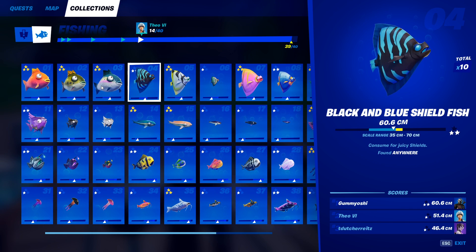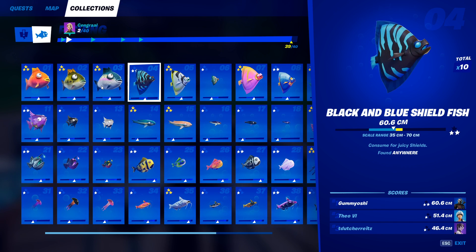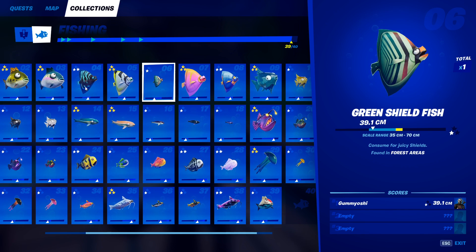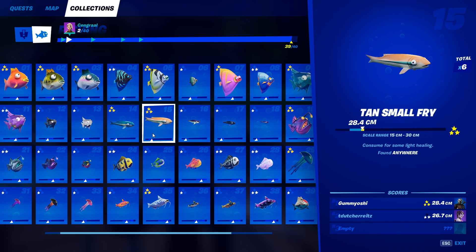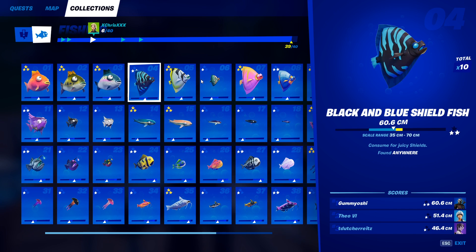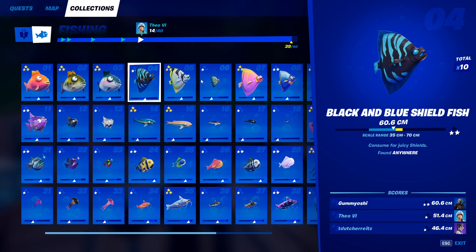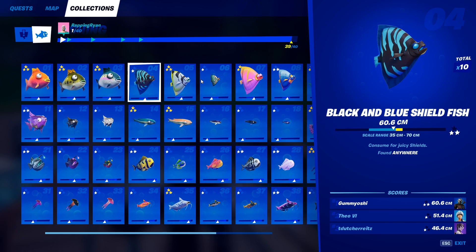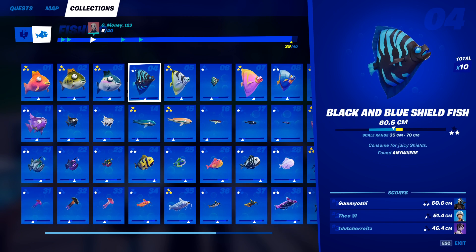Next we have the shield fish category. If you're new to fishing decks, these different colors of fish all do the same thing. Shield fish give you 50 shield back, slurp fish give you 40 health or shield back, small fries give you 20 health back, and so on — but the color doesn't change what they do. The first shield fish is the black and blue shield fish, which can be caught anywhere with literally any fishing tool.